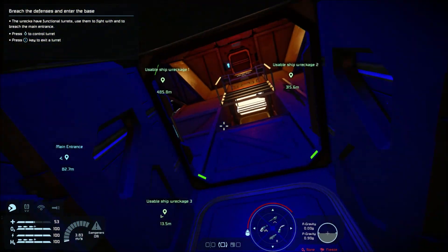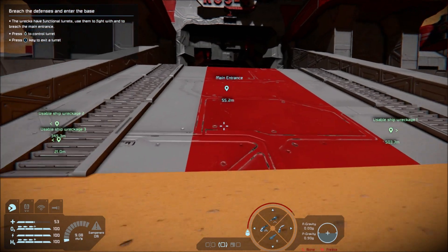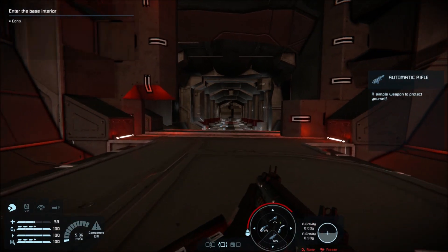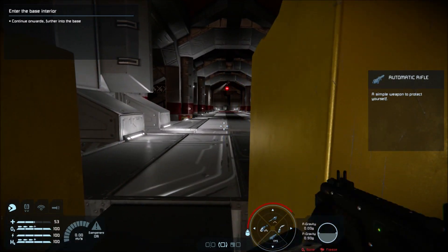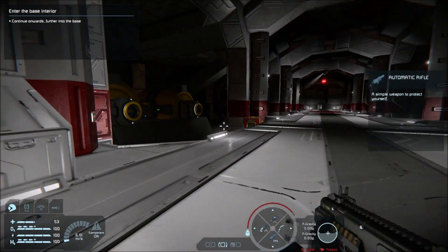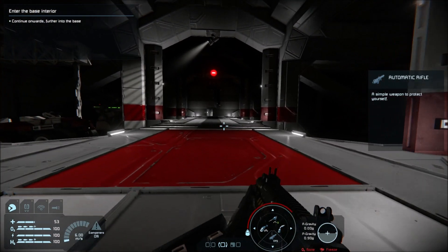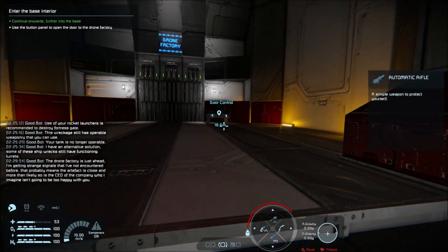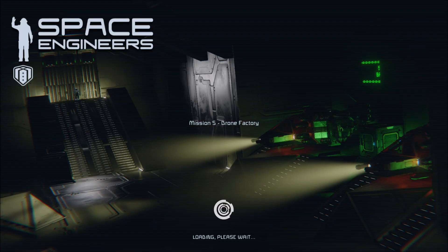Yeah, I was hoping there's nothing about. Health is at 53. Let's get a gun out - take no chances. Further into the base. That's obviously there so the tank can't come through. Right, let's go. The drone factory is just ahead. I'm getting strange signals that I've not encountered before. Roger that. With us going into mission five which is the drone factory, I'm going to wrap it up there.